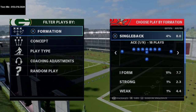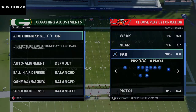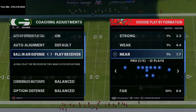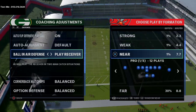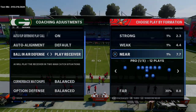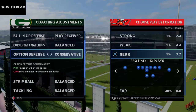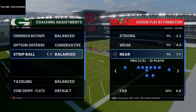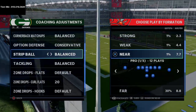Here's the defense. You're going to go into your coaching adjustments and turn auto flip on, set auto alignment to default, and ball-in-air defense to play receiver. The reason is if you get beat deep and click on to the corner you'll lose speed, so on play receiver the computer will naturally swat or knock the ball out. Option defense is always on conservative so we can focus on the quarterback and allow our user to shut down the running back. Strip ball on balance, tackling on balanced.